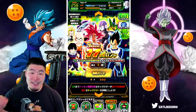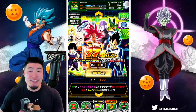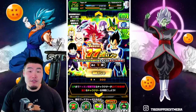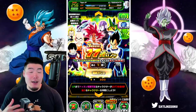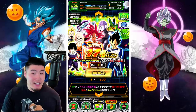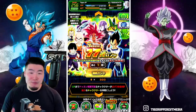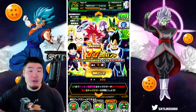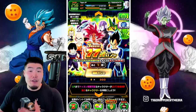Today we are going to be summoning on the 77-unit guaranteed LR banner for Dokkan's 7th anniversary. As you guys can see, the stone version of this banner will cost you 300 Dragon Stones, which is fairly pricey. It's actually a 50-stone increase from the 6th anniversary, which was already a 50-stone increase from the 5th anniversary.